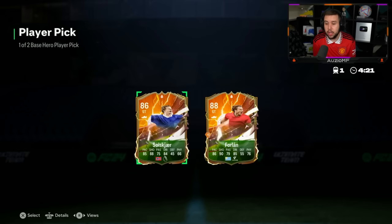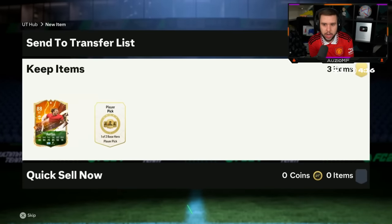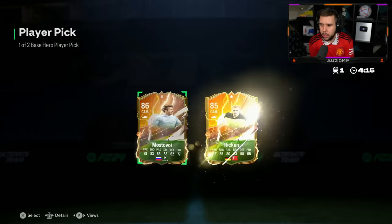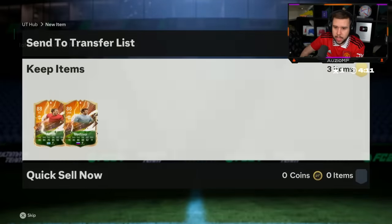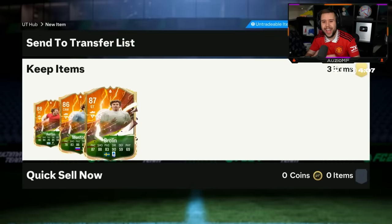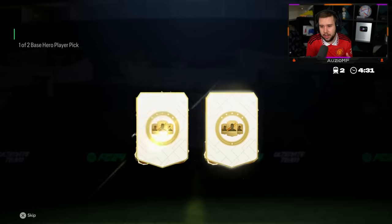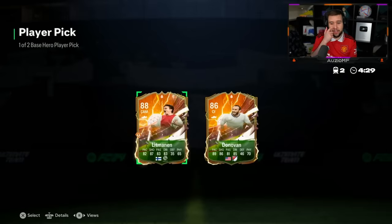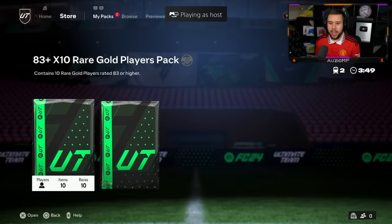We've got three base hero player picks. First one's an L — who are we looking for here, like Yaya, Ramirez? We're getting like the worst ones as well. What is this EA? No chance any of those players go near the team. It's the first time we see Litmarnen but it's not really a hero you want to see.